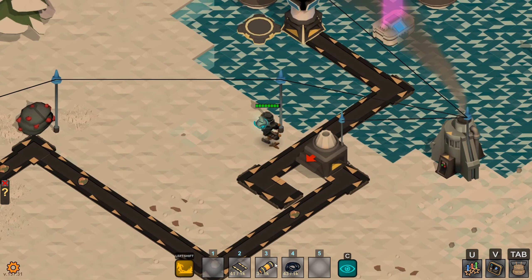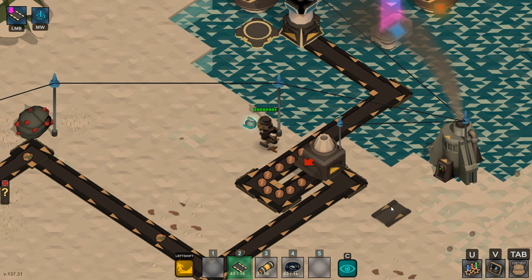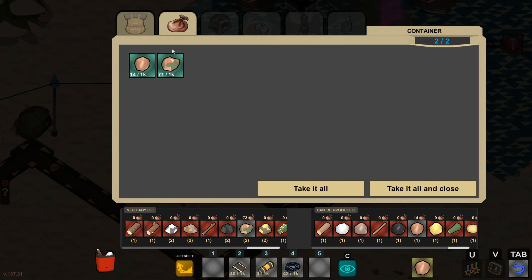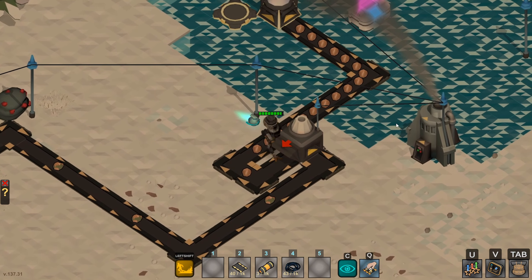We just need to send the copper on through, so let's reconnect this. And we should be at least on our way for the copper. There goes the copper, and we've got a bunch of copper ore with soil to be refined. We'll let that thing run and take a look at our fuel.